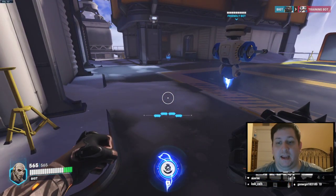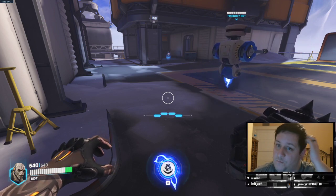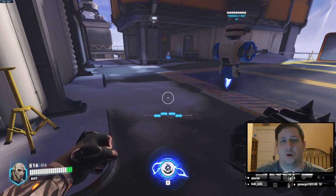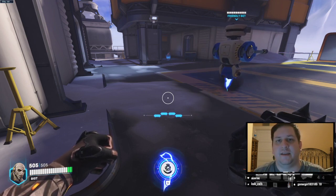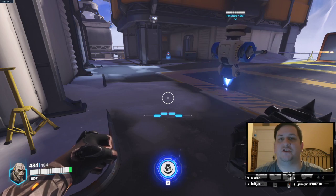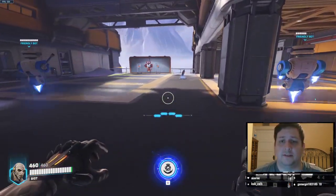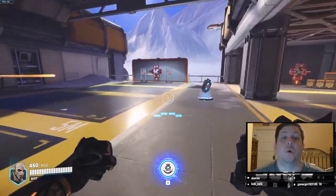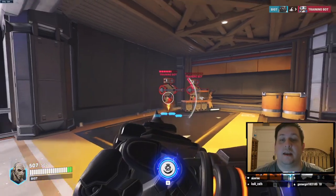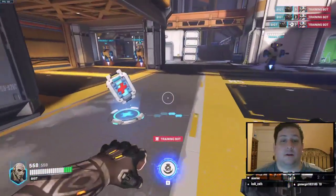When playing a dive tank like Doomfist, you want to be smart and make sure you're communicating with your healers. Communication is key. There are some heroes in Overwatch that won't work well with your team if you're not communicating effectively. Doomfist thrives with communication. Like Winston, it benefits you to say in voice comms, 'I'm diving in in 3, 2, 1,' and then dive in. That way your healers have the heads up that he's going to be taking a lot of damage and they need to pump heals into him. Communicate with your healers — your healers are your friend.